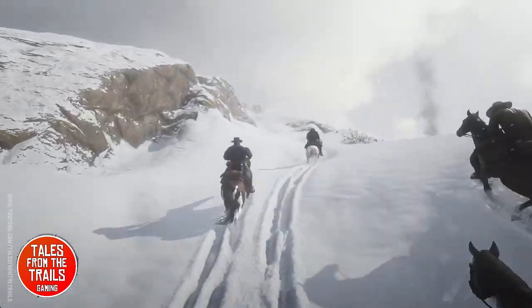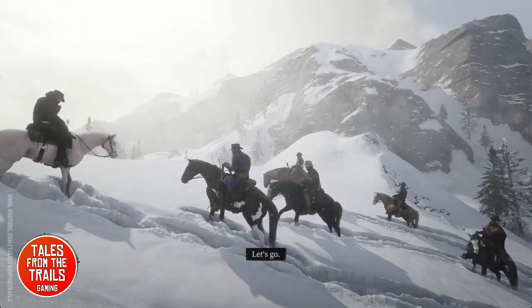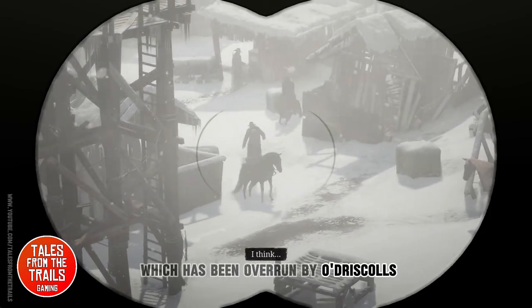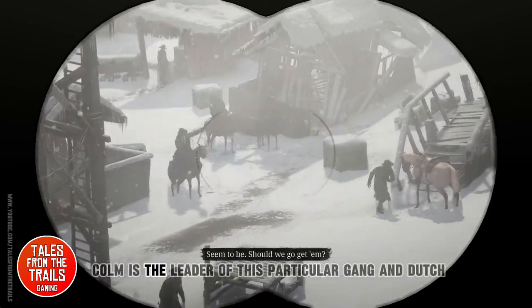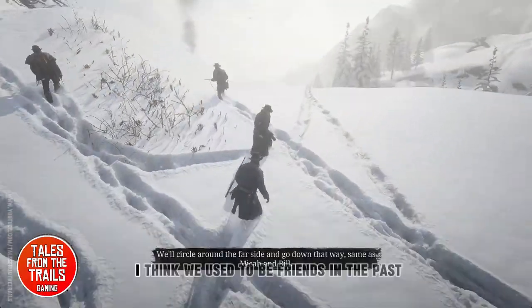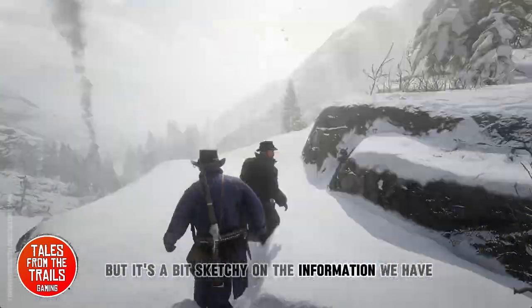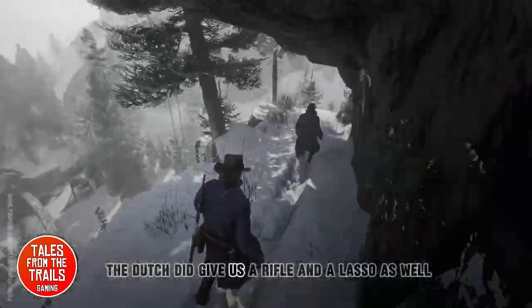Essentially at the minute we're part of a gang, and we are heading out to infiltrate a camp which has been overrun by O'Driscolls — the rival gang of the area. Colm is the leader of this particular gang, and Dutch, our leader — I think they used to be friends in the past, but it's a bit sketchy on the information we have. Earlier on Dutch did give us a rifle and a lasso as well.